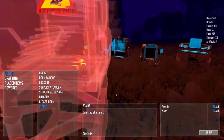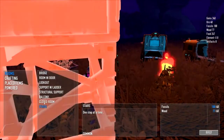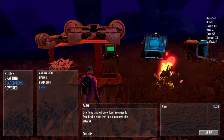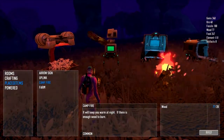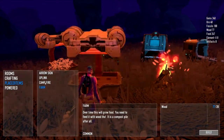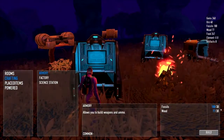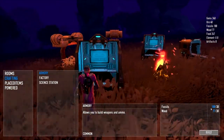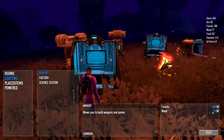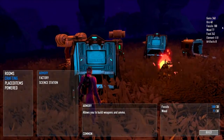Now that you've collected a load of resources, you'll want to build some things. Press B to bring up your build menu. In Rooms you have all your fortress-building stuff. In the crafting menu you get an armory, a factory, and a science station. In placed items you get things like your uplink, which is a spawn point, and a campfire — items not used for crafting. Down in the bottom right it tells you what each thing costs; for example, the armory costs 30 fossils and 30 wood, and your current resource totals are shown at the top.